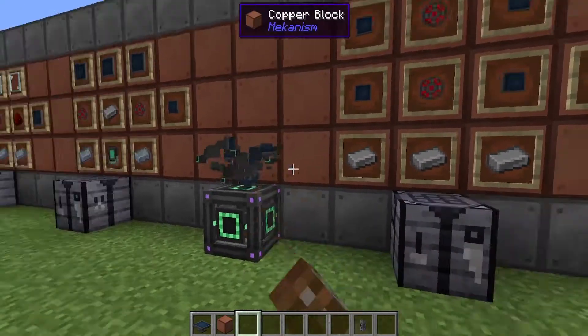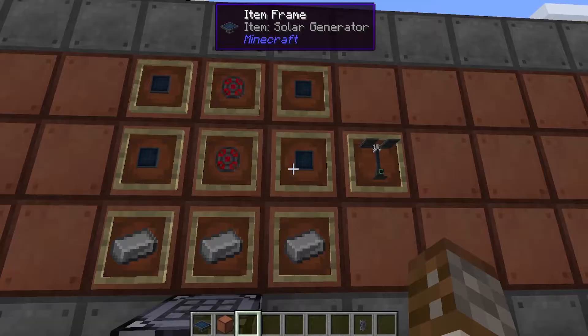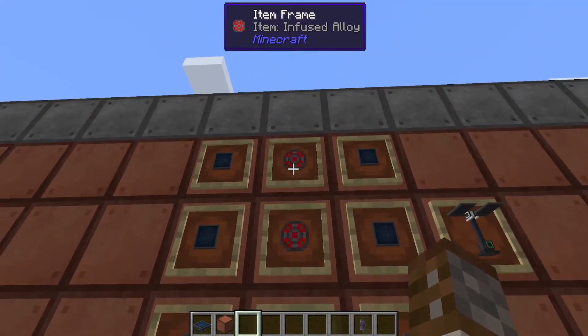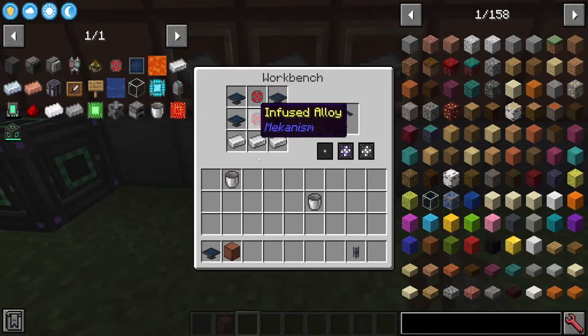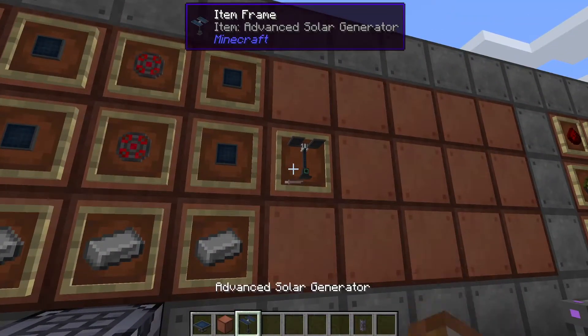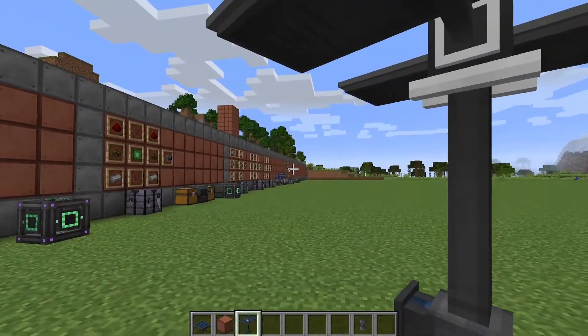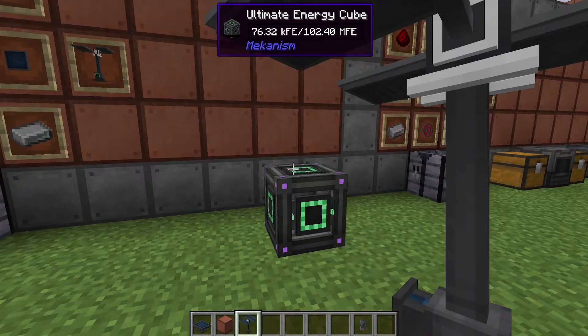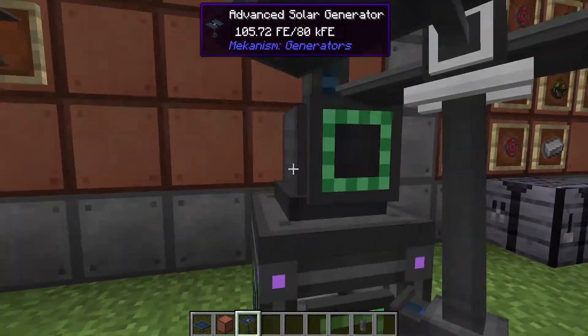Moving on, we have the advanced solar generator. The advanced generator requires four solar panels, then two further infused alloys and three iron ingots in the crafting table. The advanced solar panel is a little bit bigger, as you can see in your hand, and you can place it down anywhere you like.